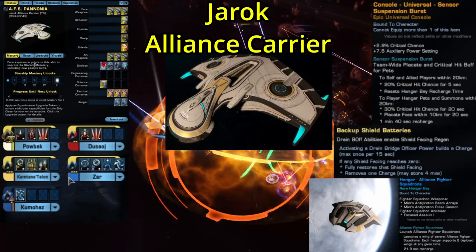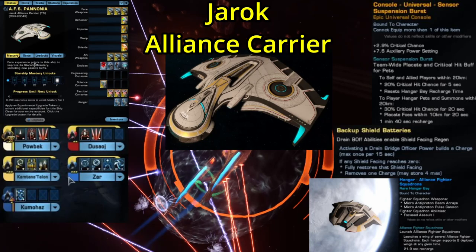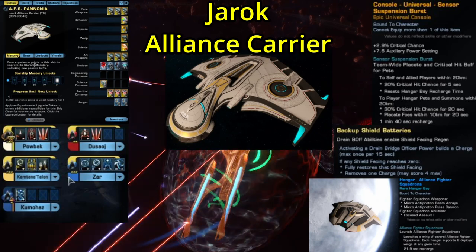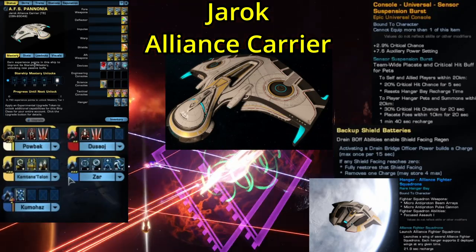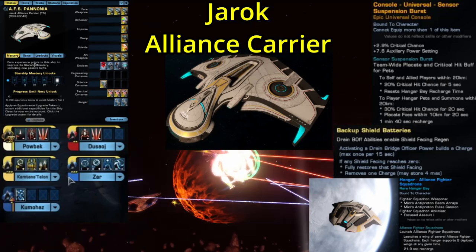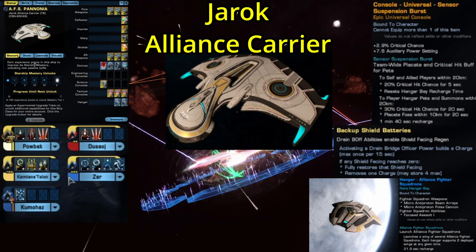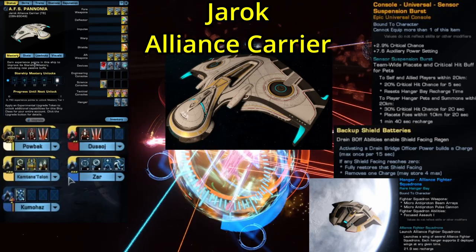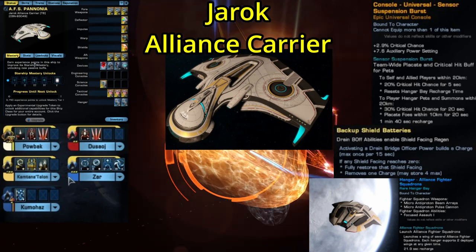This ship's starship trait is called Backup Shield Batteries — it's a shield trait. Anytime you activate a Drain Bridge Officer ability, you gain a charge, which can stack up to four. When one of your shield facings is depleted, this trait will automatically consume one of those charges and restore that shield facing. As far as shield traits go, this is probably going to be one of the better ones. The problem is shields still function the same way — they're still going to be built like tissue paper, so you're going to burn through those charges real quick, because you can only earn one every 15 seconds. Furthermore, it's important to note that Tachyon Beam drains all four shield facings at the same time, so this is still going to be totally useless against the Borg.